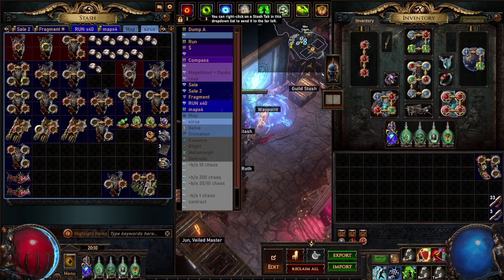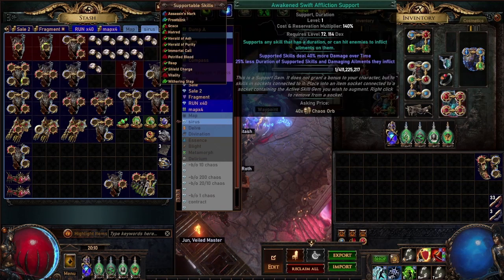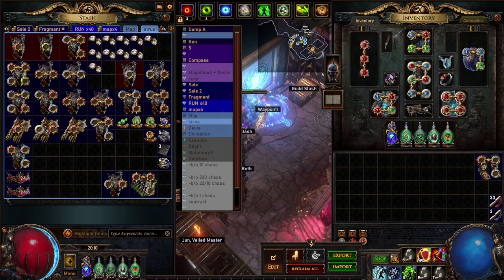So in total from all of these sets I made 22.1 divines — that's the total value of the loot. However, I paid 0.25 divines per set, so I paid 12.5 divines for 50 Cyrus sets. If I take 22.1 minus 12.5, that leaves me with a total of 9.6 divines in profit.